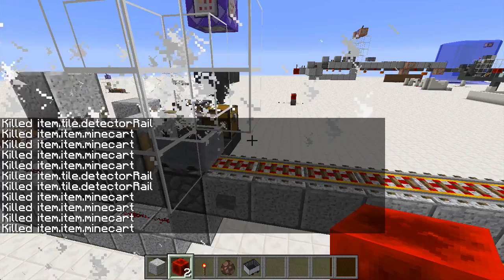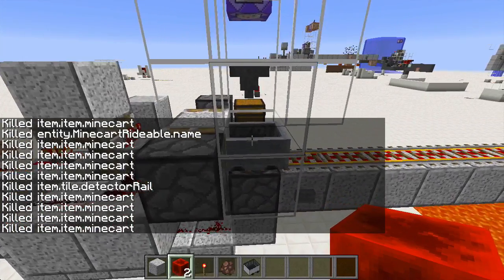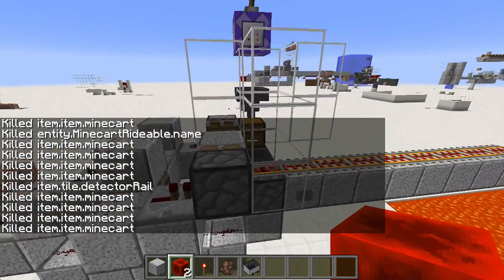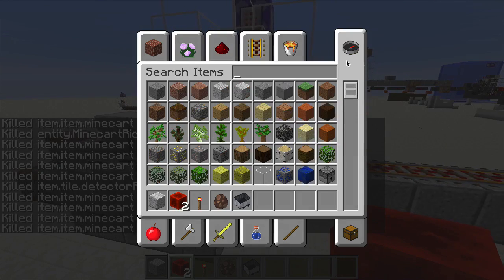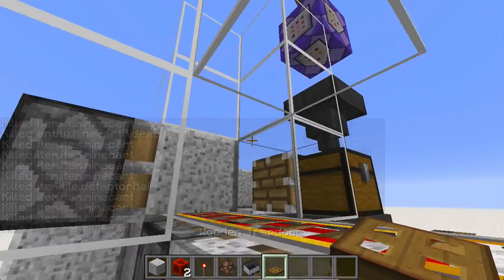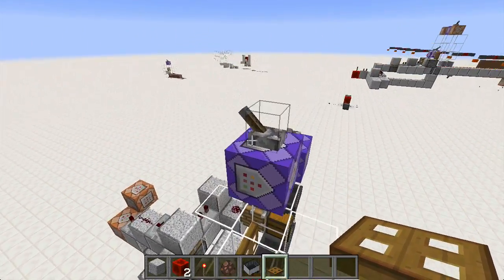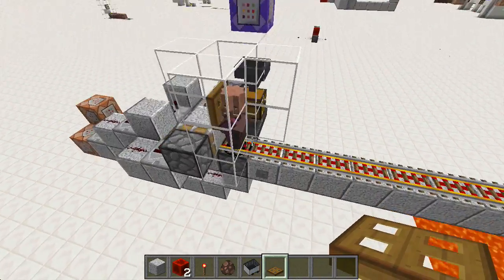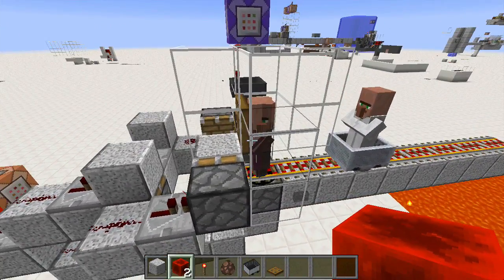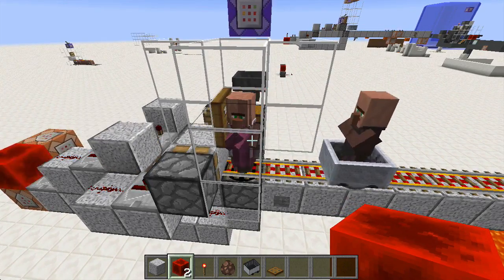Playing around on a live stream, I got the idea that maybe if I reduced the space that the villagers occupied, it would work better. So I put a trapdoor there and did the exact same thing. Turns out, this works perfectly — 100% of the time. And the embarrassing thing is, I'm not entirely sure why.